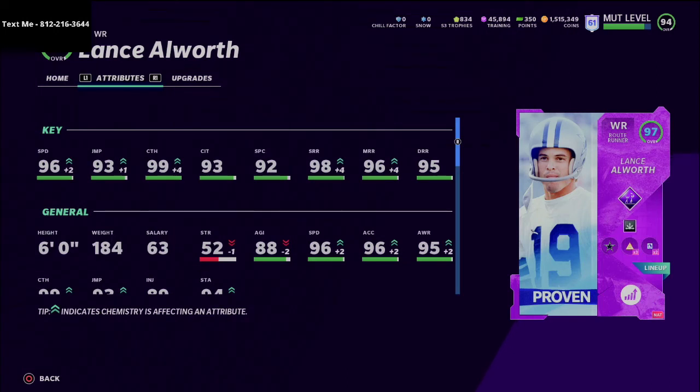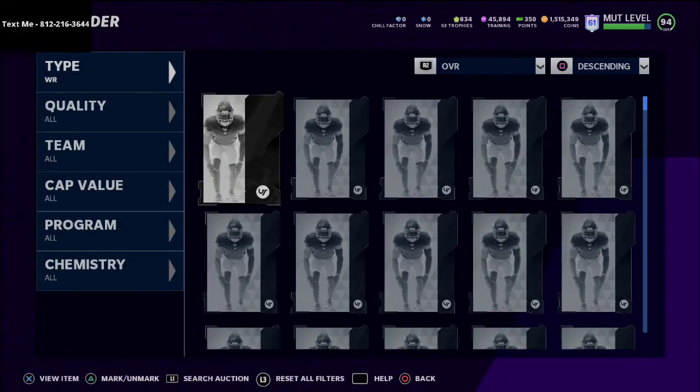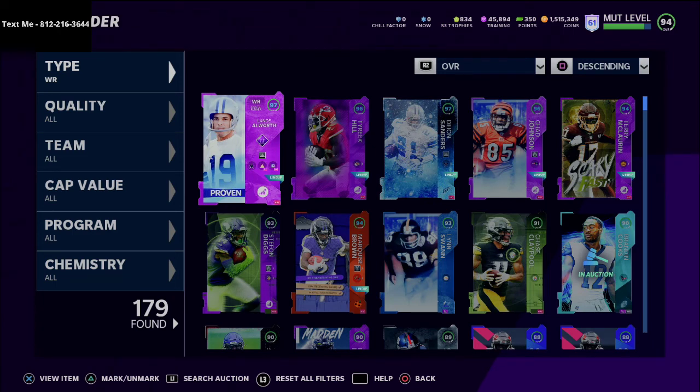With fast receivers like that you're always going to be able to threaten the defense down the field. If Deion Sanders is not on your team, work toward getting him — sell everything for this guy. The must-have cards right now in my opinion are Rich Gannon, Deion Sanders, and Troy Vincent; those three are super critical to your success. And Chris Cooley is a no-brainer must-have tight end — he's the best tight end in the game right now. My New England Patriots offensive ebook is available in the description and has been working great with these players — so far undefeated in Weekend League for the last two weeks. If you have any questions just shoot me a text message. Thanks so much for your support and we'll see you in the next video.